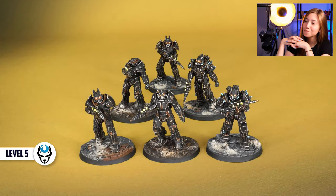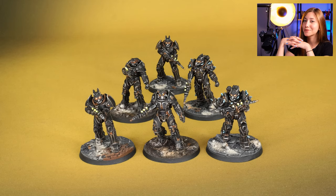So here in this project we have 6 minis, and they are from the Fallout Wasteland, and they are all painted on level 5, and now we're going to take a look at them and how we approach them.